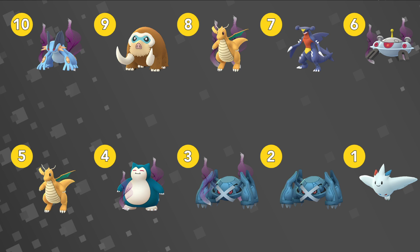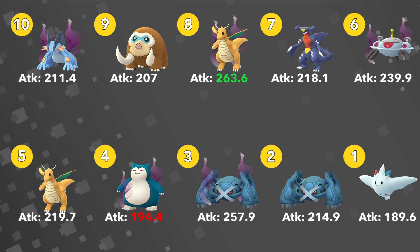Just some fun facts about this list: if you're going for straight CMP and you want to win CMP every time, the highest attack stat award goes to Shadow Dragonite. The number 8 spot has an attack stat of 263.6, very very high.